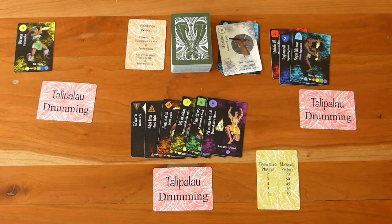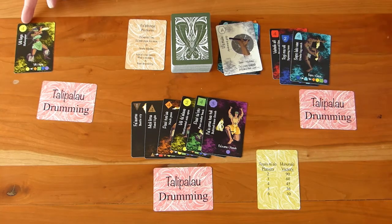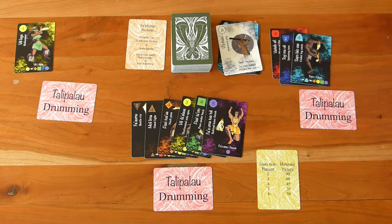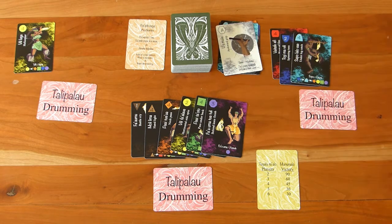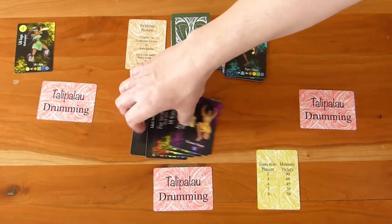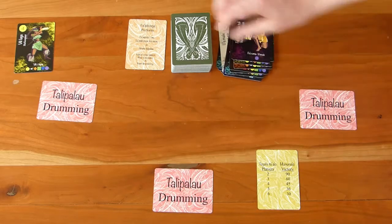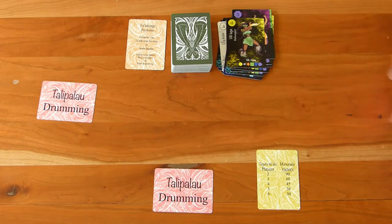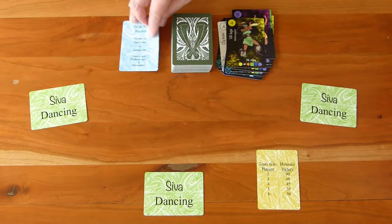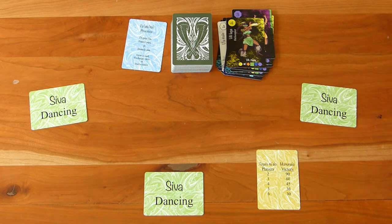Now we look at who has the best dance by adding up the numbers on the cards. This dance is worth 4 points. This dance is worth 4 plus 2 plus 4 — 10 points. And this dance is worth 18 points. I have the best dance, so I score 18 points. Discard all of the cards that were played during the dance, then flip over the drumming/dancing cards and the perform/practice card.